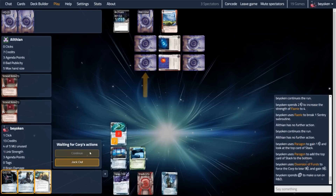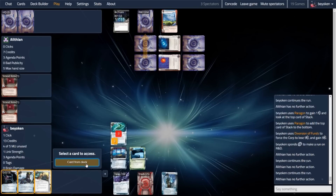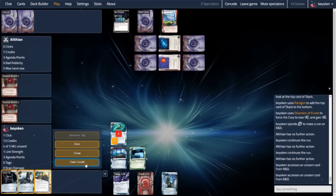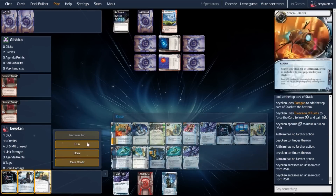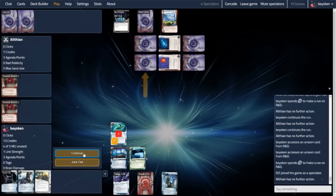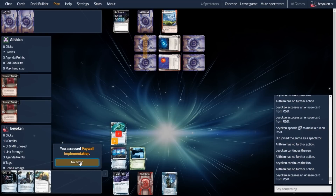They are 1 credit short of rezzing that key DNA Tracker, so I can run R&D safely knowing that it cannot hit me. I don't have to worry about the DNA Tracker — Jinteki's 2 dangerous ice. So I get the double access on R&D, I see no agendas, but more importantly I get to charge my Omokua. I run again to get another Omokua counter, even though I'm not going to see any fresh cards, but for a second reason.